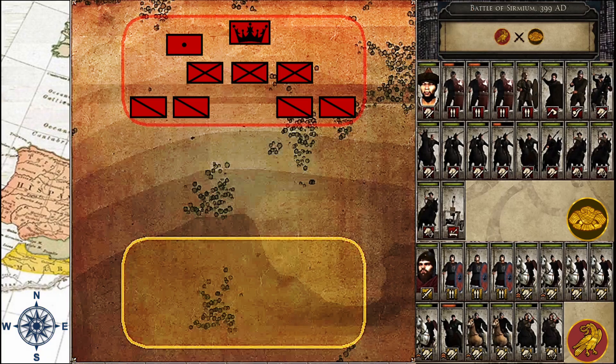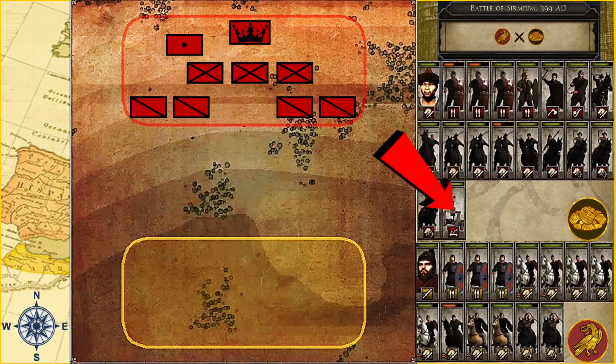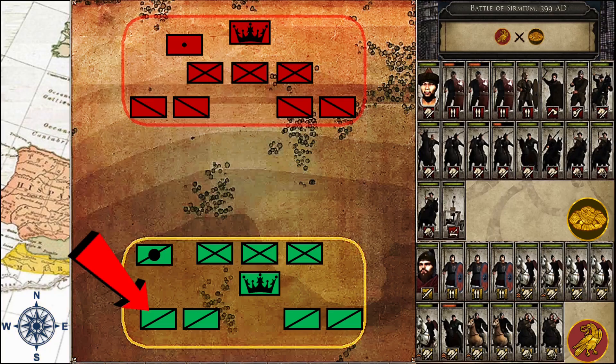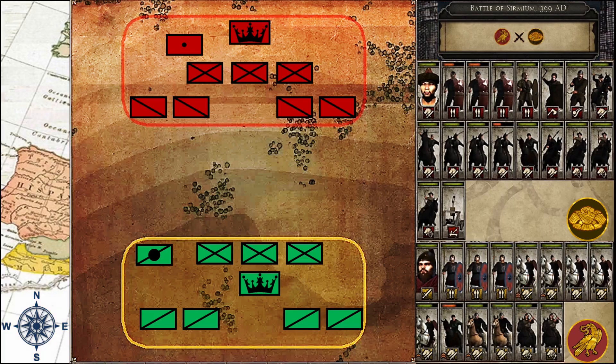Since we fight outside the range of their sole mercenary onager, I shall not include it in the maps. Our cavalry, our most prized asset, shall be moved far behind our infantry line as we cannot let them get entangled with the superior Hunnic cavalry. We have to use it at the most opportune time and at the point where we can have overwhelming numbers advantage. This is where our mercenary Hunnic horse archers come into play.